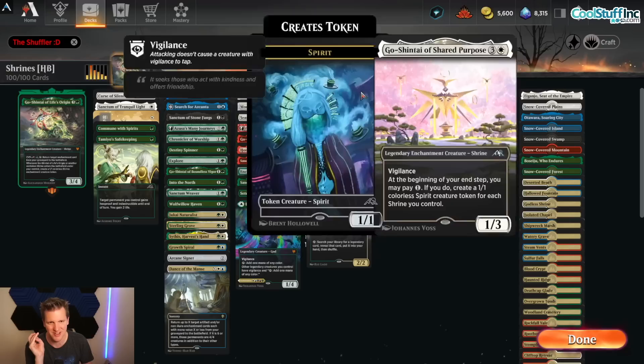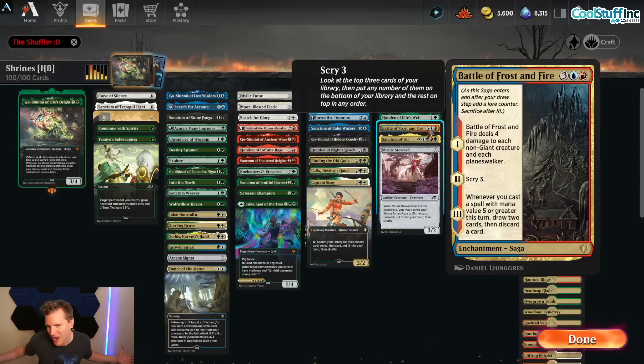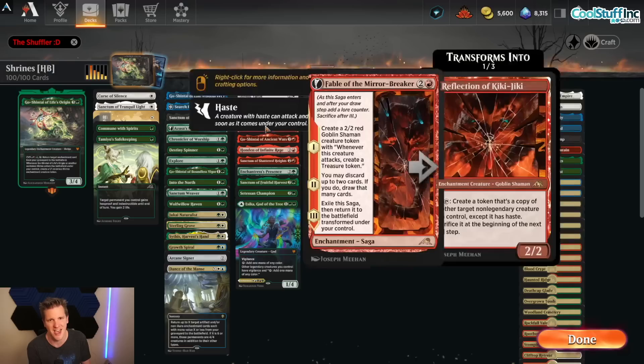Then we get into enchantments as removal — that's where the deck really comes together. You get Binding the Old Gods, Inventive Iteration (think of returning a creature or planeswalker to owner's hand at instant speed from the graveyard), Elspeth Conquers Death, and Battle of Frost and Fire as a sweeper in saga form. A lot of these decks run Wrath of God, but I don't think that's right in an enchantment deck. Battle of Frost and Fire can be tutored up with Idyllic Tutor, Moon-Blessed Cleric, or Search for Glory.